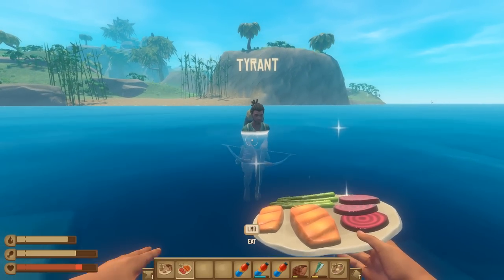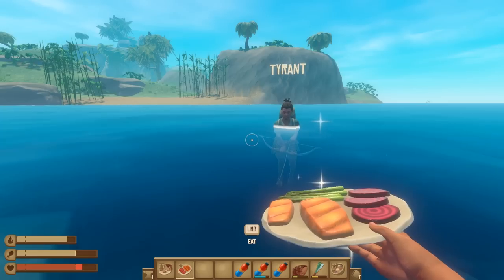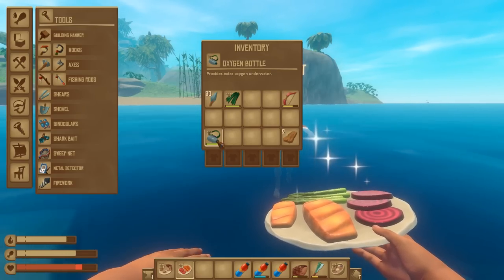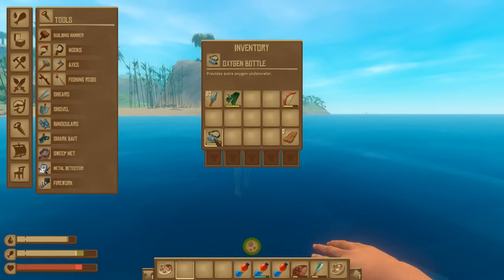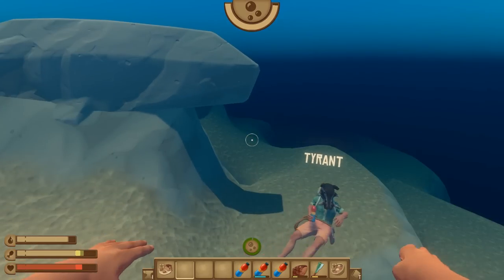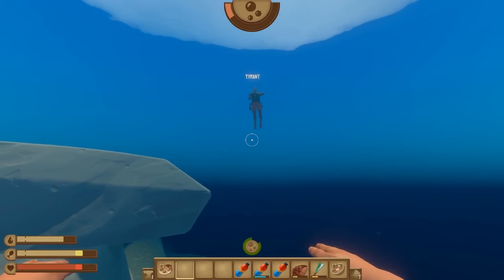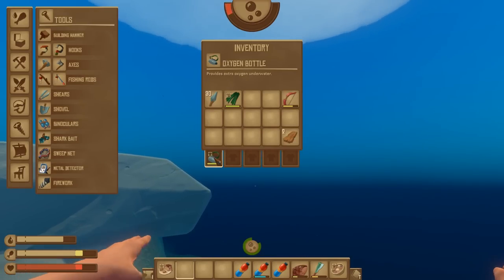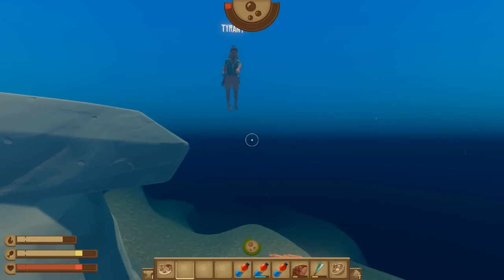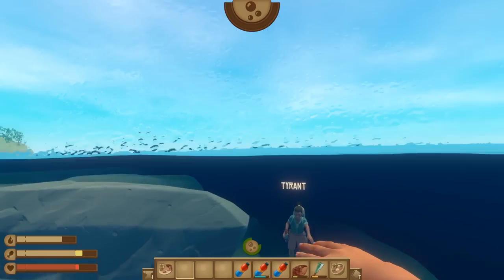One thing to note: when you sleep through the night, food buffs drain faster, similar to how a smelter burns through wood. I make another serving of salmon salad to test combining it with the oxygen bottle. Tyrant goes without an oxygen bottle. With the salmon salad consumed and wearing an oxygen bottle, your time underwater is going to be incredibly extensive. I timed it on my phone — with salmon salad plus oxygen bottle, Tyrant lasted a minute and 50 seconds underwater.